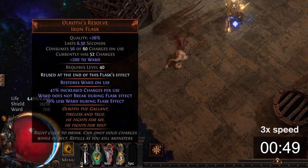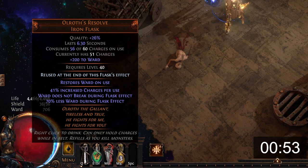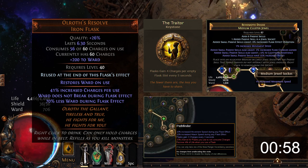You want to avoid flask effect because it'll increase the less Ward multiplier on it. The flask gets 100% uptime using the Traitor timeless keystone and some medium clusters. This means that if you have enough Ward, you don't lose any life while also technically taking damage to proc all your cast-on-damage-taken setups.